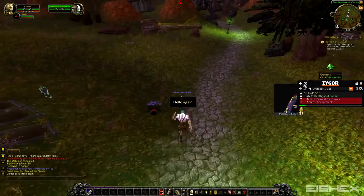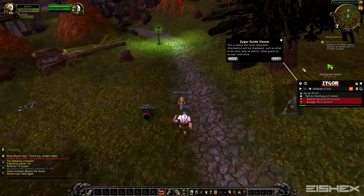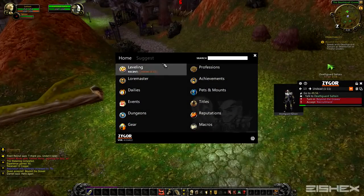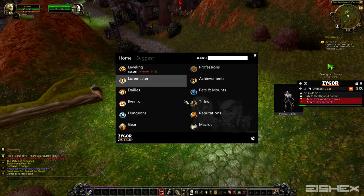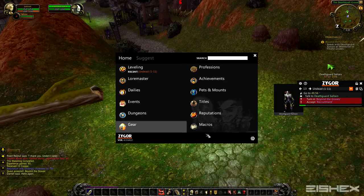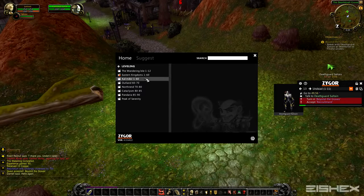There are also a couple of extra guides. You can do Loremaster — it'll pick up where you left off even if you haven't had the addon before, reading which quests you've already done so you can finish Loremaster. It also helps with dailies, events, getting titles, pets, and mounts, and farming. Once you finish a zone — when the guide progress hits 100% — it'll load the next guide depending on your level.